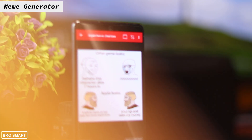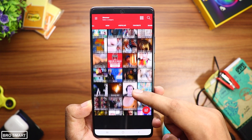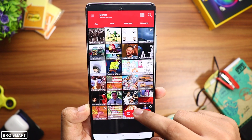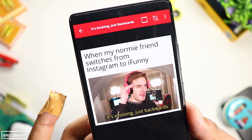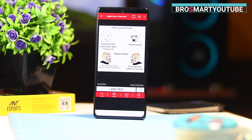Meme Generator is a useful app if you make memes. Here you will get free templates with popular memeable pictures and you can add text on the photos and upload them on Instagram or Facebook for free. The meme templates are endless, so definitely make some funny memes with this app and tag me on Instagram — my ID is Bro Smart YouTube.